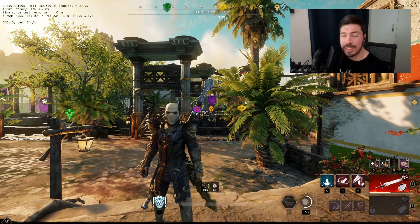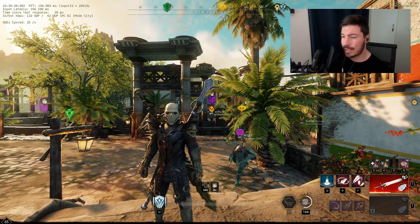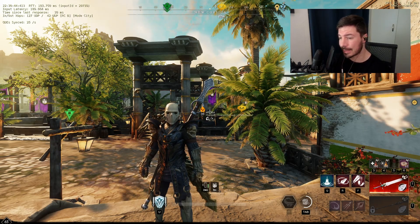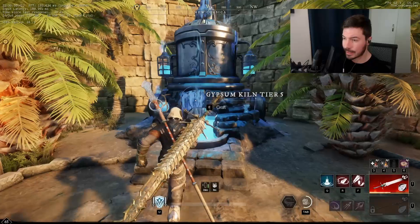Just reached max level but you need some gear? Let me quickly show you how you can gear up for dungeons or some PvP in a very fast way. You're basically going to reach max gear score — essentially end game gear. How do you do this? Quite easy — we are going to use the Gypsum Kiln.